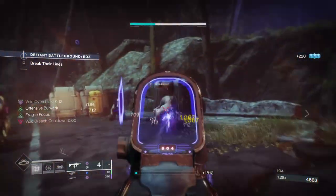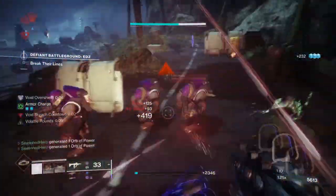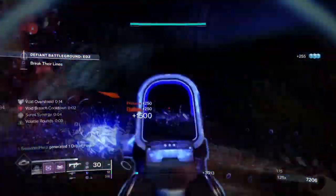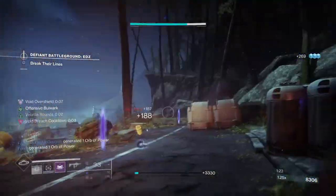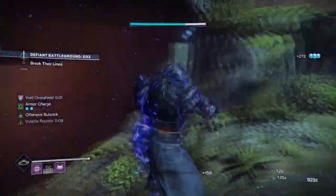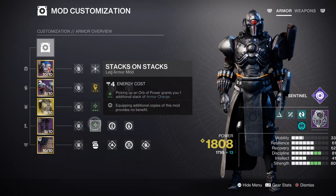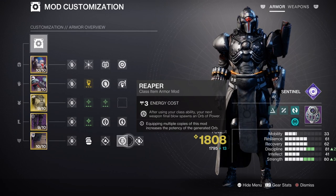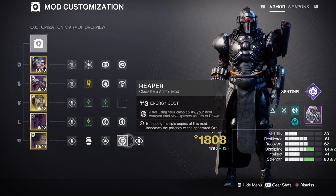Your Discipline and Strength will need to be higher if you want an effective build outside the exotic design. Tier 8 is ideal for Discipline, tied into your Magnetic Grenade's low cooldown rate. From there, the Innervation and Bomber mods are the only requirements you'll need for supporting your grenades. Remember that Echo of Exchange means using your melee grants grenade energy back. By having Charged Up x2, Stacks on Stacks, Void Siphon, Firepower, and Reaper mods — all of which generate armour charges — the Innervation mod will consistently grant you grenade energy on top of the Offensive Bulwark activation.